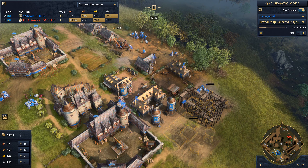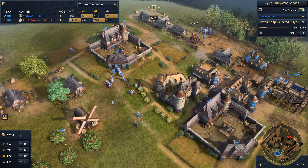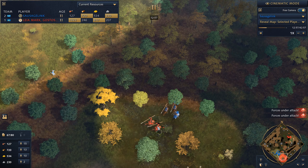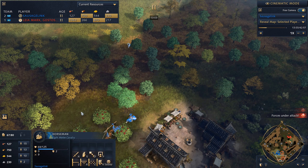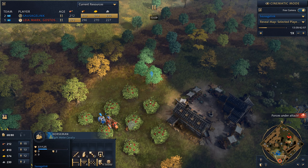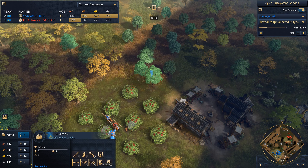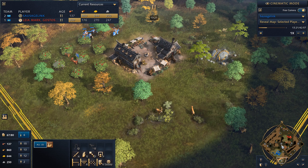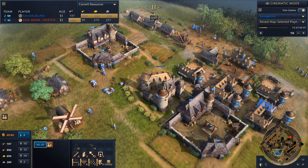We're getting down more military structures with our extra lumber — really happy about that. I really want to see a good chunk of these villagers sent over to the deer carcasses or berries because I need food. I really want to be going to the next age. This deer will really be my ticket to the next stage.